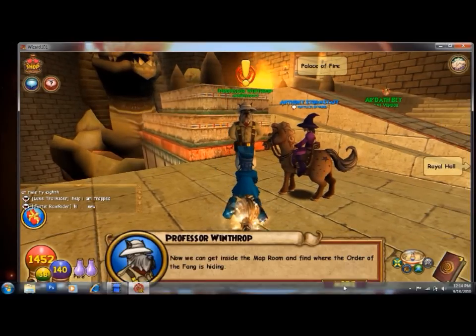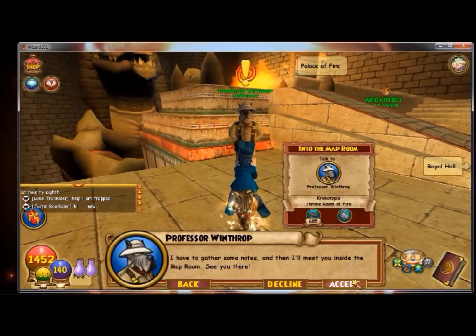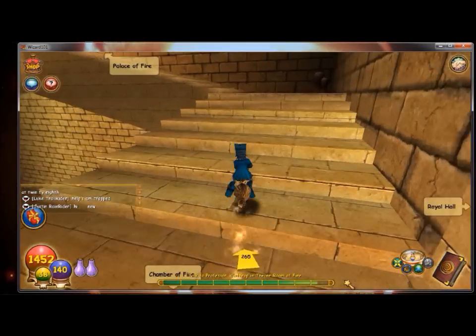Now we can get inside the map room and find where the Order of the Fang is hiding. I have to gather some notes and then I'll meet you inside the map room. See you there! Hey everyone, this is the Night Phoenix, and you're watching part 66 of my Wizard 101 playthrough.